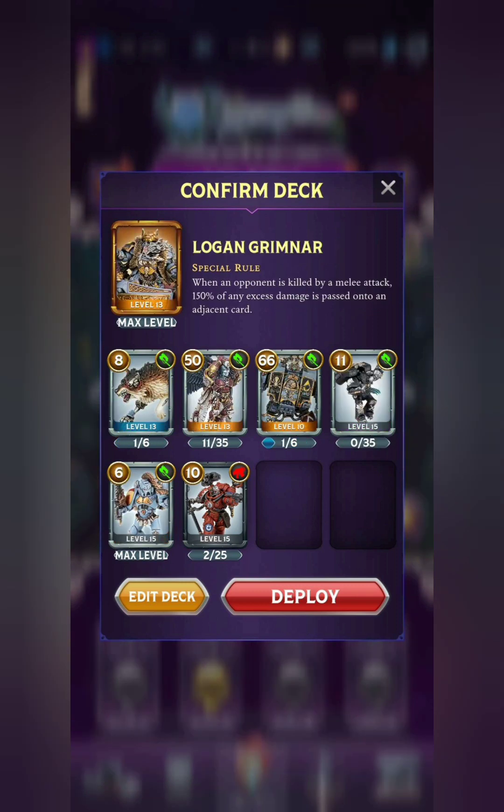Speaking of melee, let's move on to Logan Grimnar, the legendary Space Marine Warlord, who is able to cleave through multiple enemy cards at once with a special rule. The Warlord himself is very strong — he's got a really big melee attack with a Furious Charge and quite a bit of health as well. We're just running a bunch of really strong melee cards in the deck. We've got Astaroth the Grim, and the other legendary is actually a brand new one: the Grey Wolf's Dreadnought Murder Fang. He has a pretty weak ranged attack, but a very powerful melee attack with Furious Charge and Berserk and a ton of health.